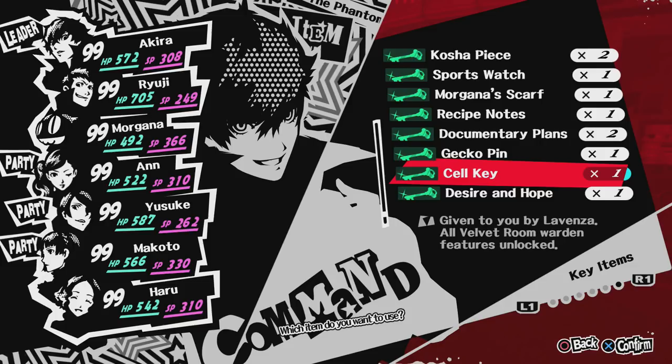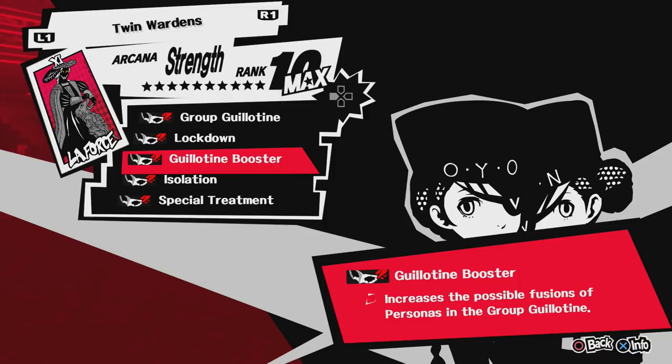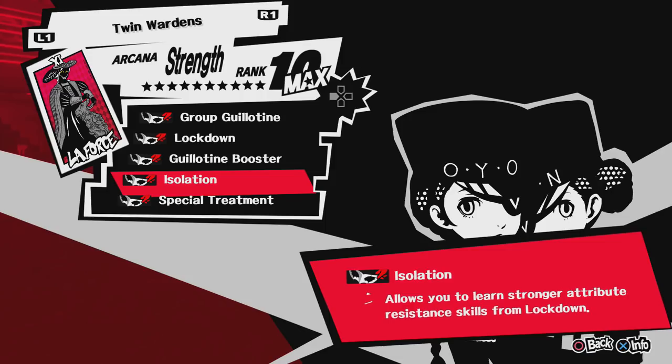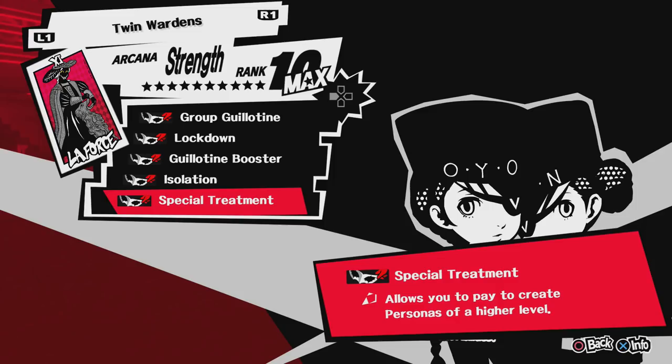Next up we have the Twins. To max out their social link, you have to make specific personas — I recommend saving those exact personas in the compendium so that in New Game Plus you don't have to go through the trouble of making them again. Once you max out their social link, you will get a Cell Key, which gives you every ability they gave you during the social link. The one that makes this item mandatory is Special Treatment, which allows you to make personas that are higher level than you for a certain fee. This is one of my favorite abilities in the game, even though it is very expensive — if the persona is quite a bit higher level, expect to be paying around 100 to 200K yen. I've got pictures so you'll be able to see all of their abilities.